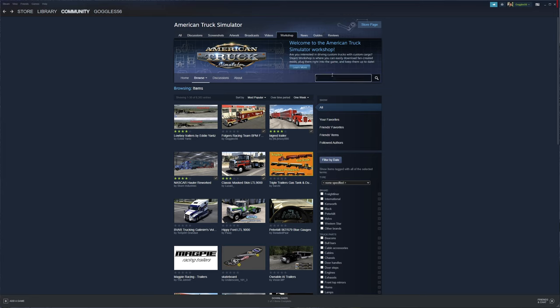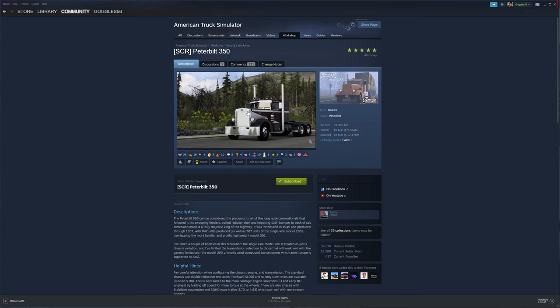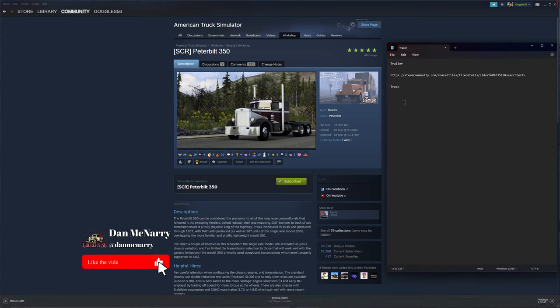Let's go back to our search. Type 'Smarties 350' — there it is. Now we've clicked on it, we can right-click it and copy the page URL. We'll go find our Notepad and paste that in there. So now what we want to do is find these two mods in the folder they get put into — I'll show you where that is.